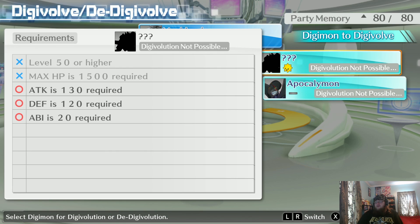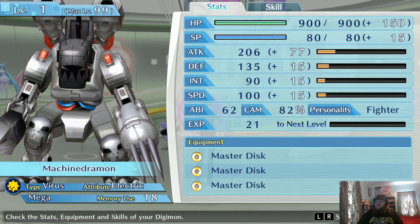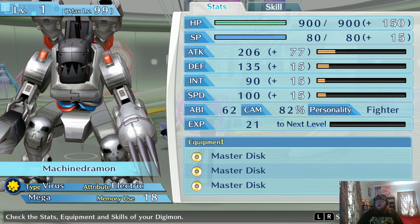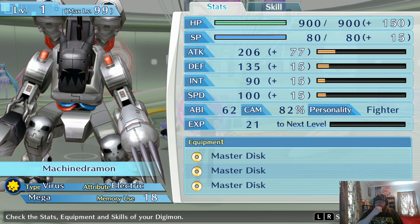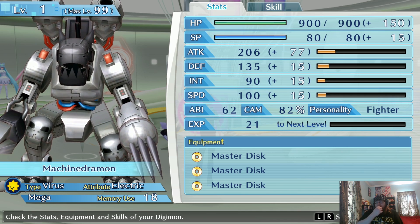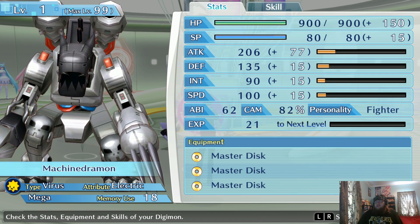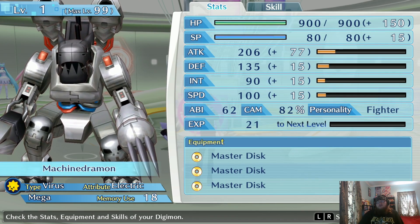It can Digivolve a step further — level 50 and max HP of 1500. Max HP right now is 900, but actually less than that because of the plus 150 bonus, so it would be about 750. We need to double that. I think you gain 10 HP per level, so I would need about 75 levels — so level 75 we should be able to Digivolve, if I'm accurate on the 10 HP per level. We could always level our HP stat, but I don't think we want to necessarily.